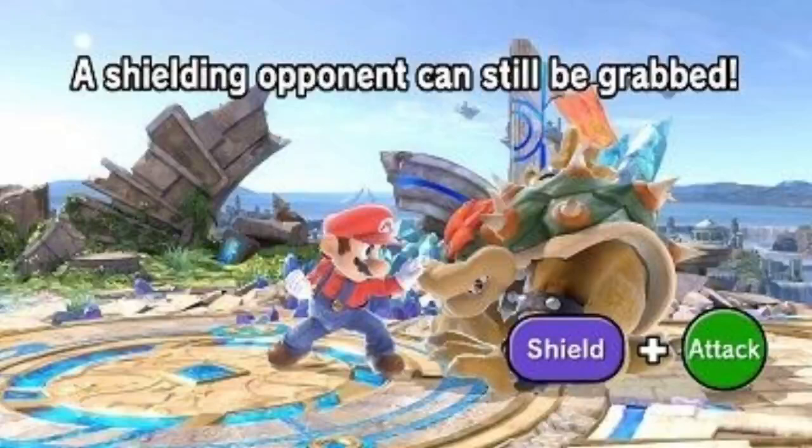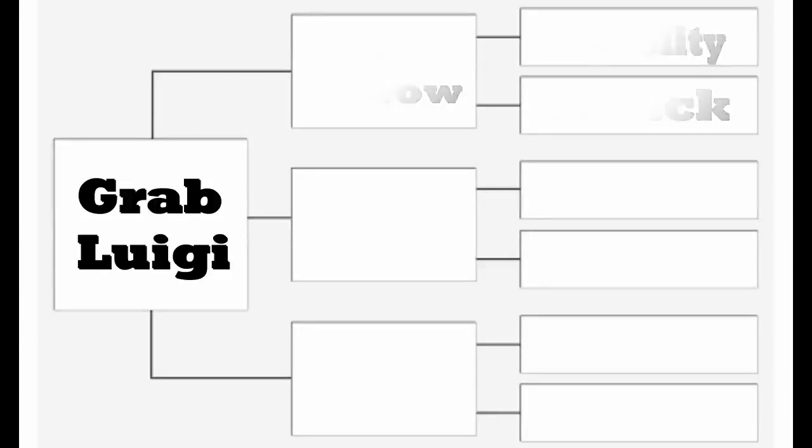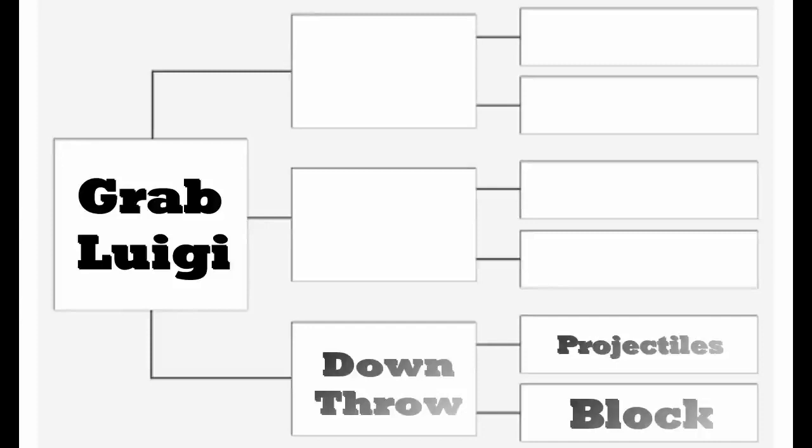To keep things simple, since Smash already is kind of unconventional in the way it controls, every time you grab your teammate, you will have an ability to do a team move. This way, you can use the same animations as you would when grabbing an opponent, and it also removes the need of having to introduce another button to press. For example, if Mario was to grab Luigi and throw him up, it would give Luigi some mobility to chase opponents in the air, and it also would hit any opponents in the way of the throw. Throwing Luigi forward or backwards would be more offensive, where a forward throw is just the normal missile, and a back throw could be a misfire move, guaranteed, since it takes longer to wind up.